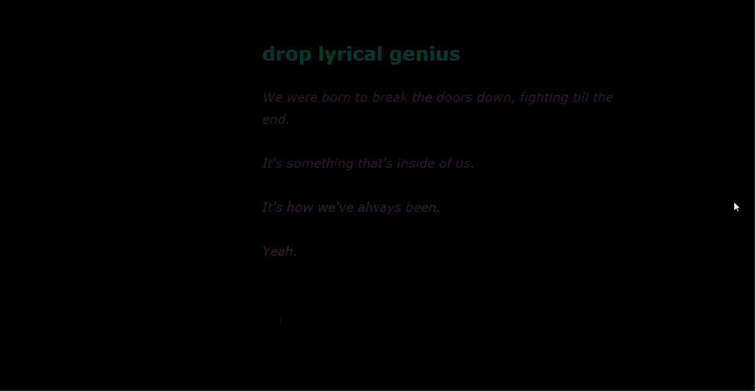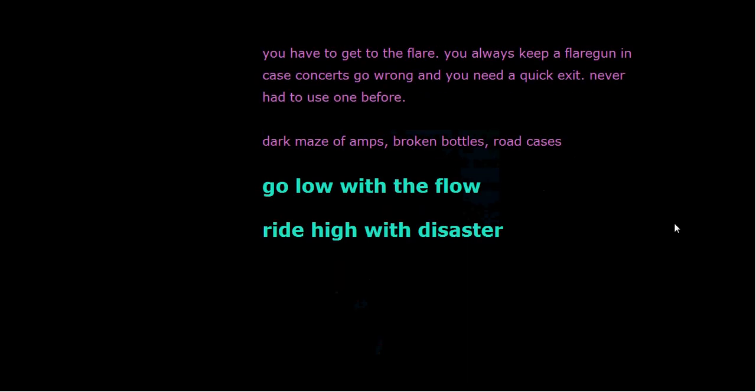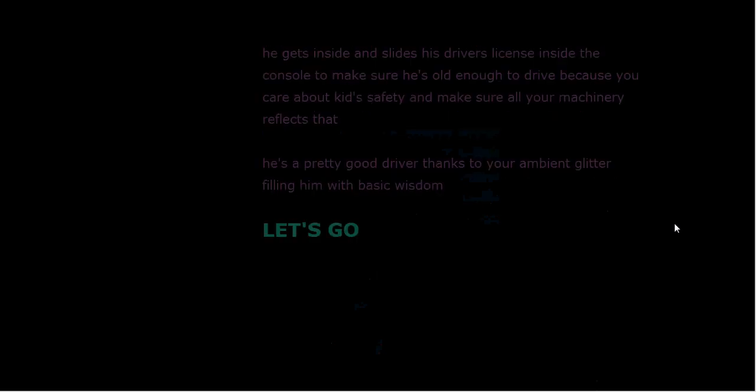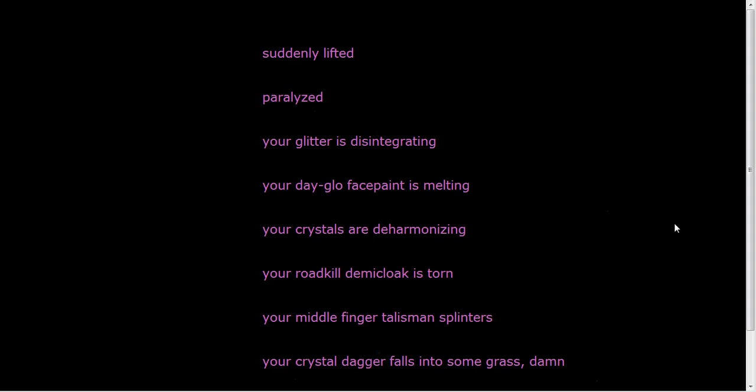So, basically the secret to speedrunning this game, and really most Twine games, is to click on exactly the right link as fast as you possibly can. I'm using this tool I wrote to click on these links every 700 milliseconds. And you gotta wait for the text to fade in, or else it doesn't work.